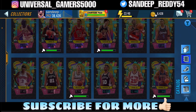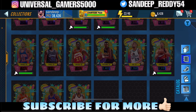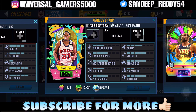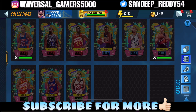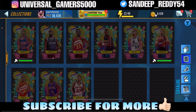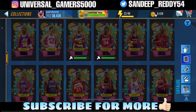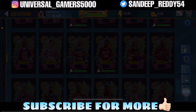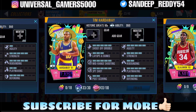Welcome to NBA 2K Mobile, Doc. In the Rubies we got Isiah Thomas, Shaquille O'Neal, Dominique Wilkins, Joe Dumars, and Marcus Camby — looks like he's also a debutant — and Spud Webb as well. Kevin Johnson card is not a debut for him. We also got Mark Jackson and Hakeem Olajuwon. For the Onyx we got Karl Malone, Bill Laimbeer, and Tim Hardaway.